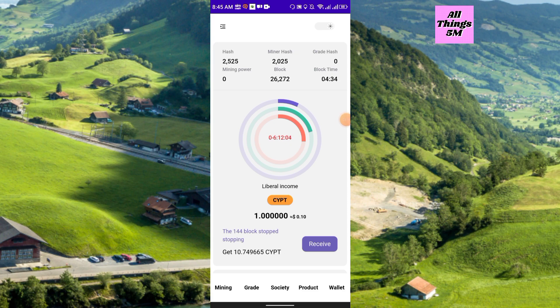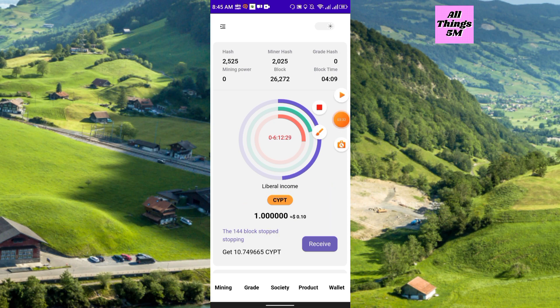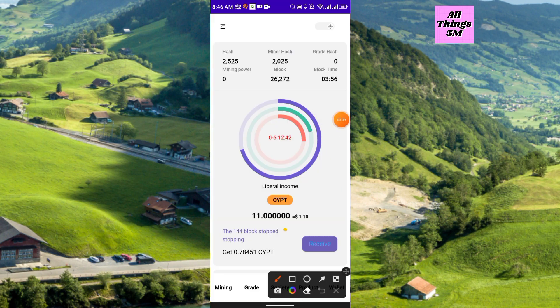If you join now, I hope you will be profitable in the future. The price of CYPT is 1 CYPT equal to 10 cents. If I click the receive icon — receive success! Right now I have 11 CYPT, and that is the value of 1.10 USDT. At the bottom you will get the grade.